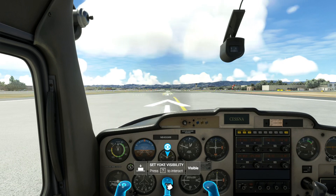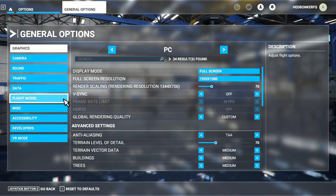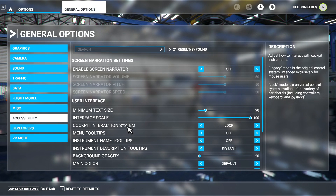By default, this setting is set to lock mode — this new control mode. This is a mode that's designed for use with multiple different control systems, so if you're on a PC you'll most likely want to turn it off. In general accessibility, we have the new cockpit interaction system element that has defaulted to the lock setting.